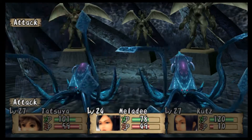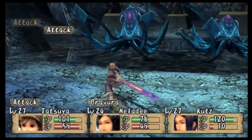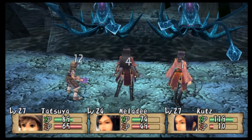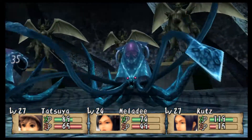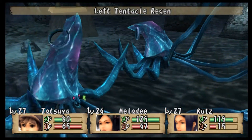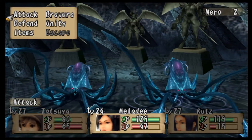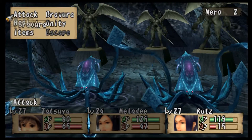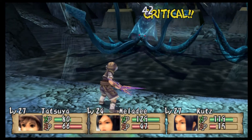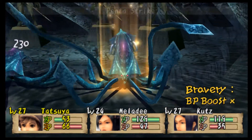There's the problem right there — they can regen tentacles. You need to heal yourself; just swing a turn. Near left tentacle severed! Tatsuya can use a heal. This is gonna get obnoxious, and our attack stats are also wearing off now. Heal Tatsuya, Deadly Vibes. Be nice if they wouldn't regen so quickly. There we go — right tentacle severed!